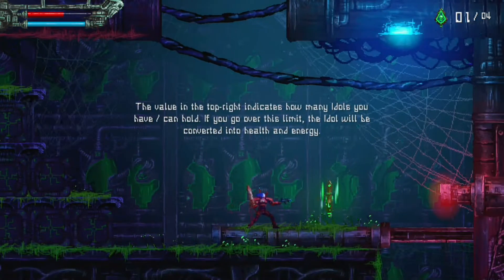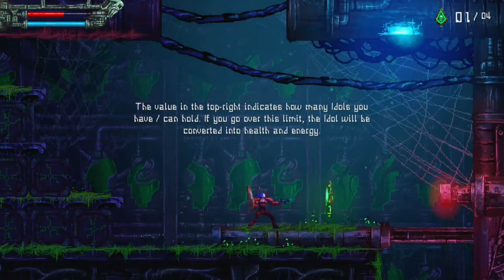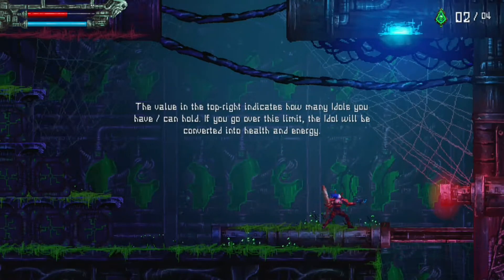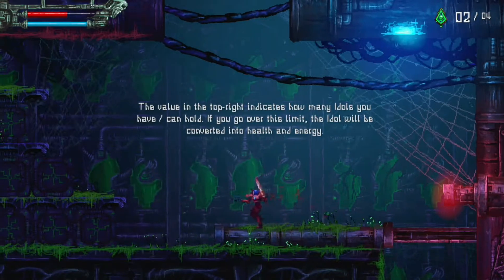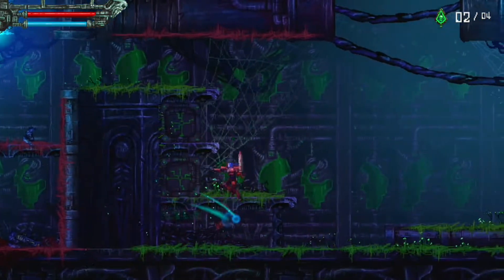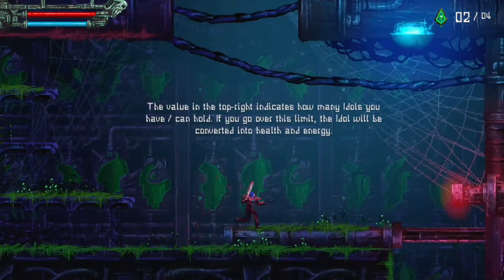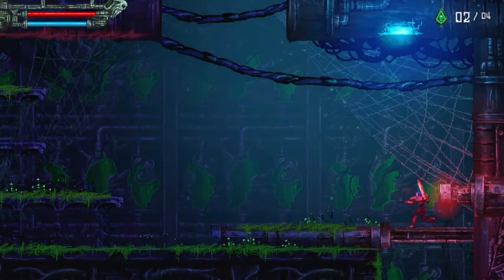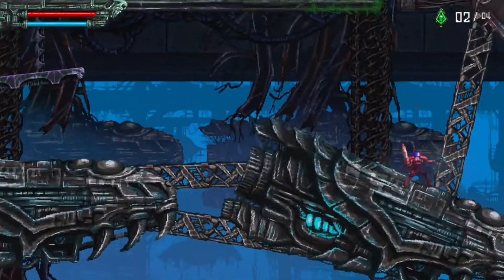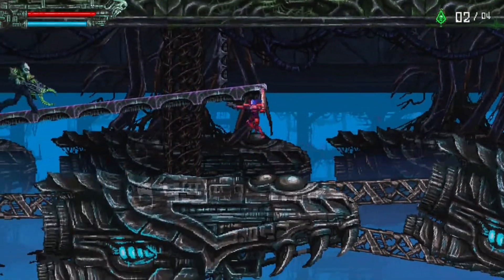And there's another one - the number in the top right indicates how many idols you can hold. Oh, I see - just holding two idols increases the amount of health and energy I have. Okay, I thought it was like if I got four it would give me a health boost, kind of like Zelda with the pieces of heart and stuff. Well that's good to know. Where the hell am I?